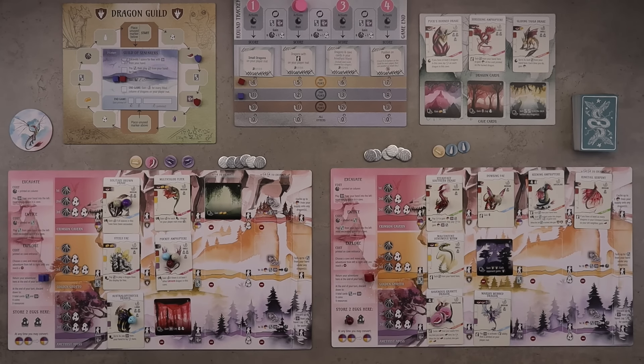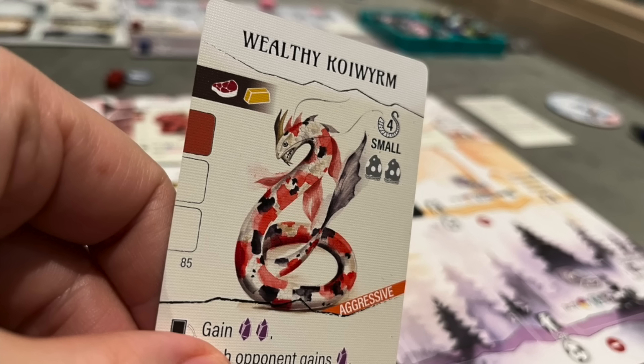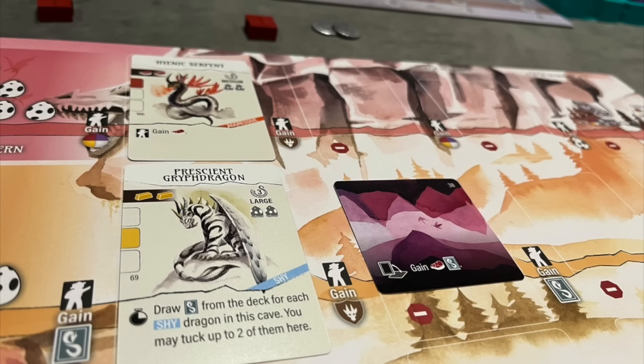The game comes with components and artwork. I really love the artwork in this game — it's top-notch. Each dragon card is unique, and I see so much creativity going into drawing and imagining how each dragon should look. It even has a little leaflet with descriptions of all the dragons if you're really interested. The backdrop and the cave cards are really beautiful as well.